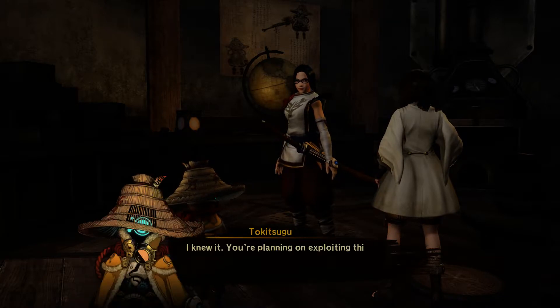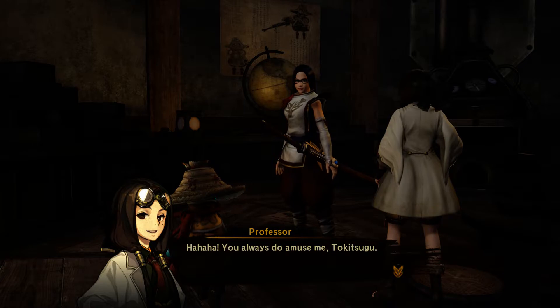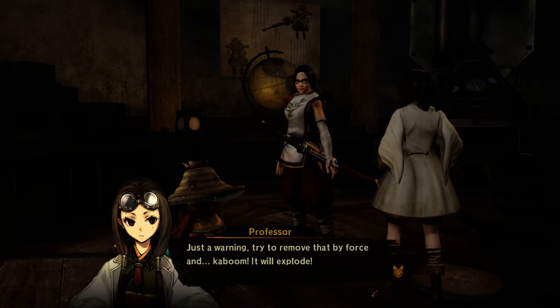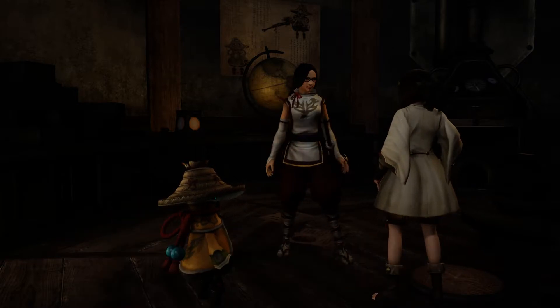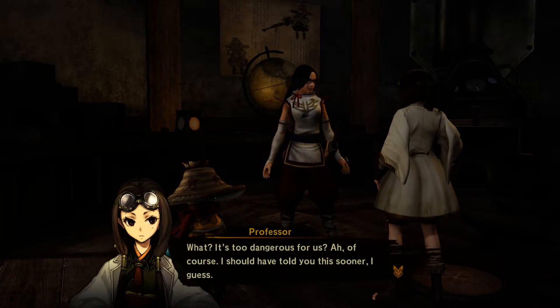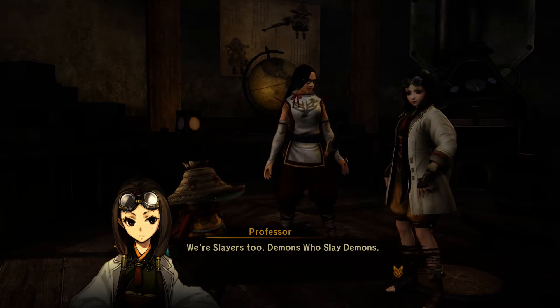Does she fight? Are you planning to exploit this situation to test your latest invention using us? You do amuse me, Tokitsu. I'm going to rip off your— like kaboom, it will explode. Oh shit. Wait — too dangerous, right? Of course. We should be shooting sooner. We're slayers too. Demon to slay demons.